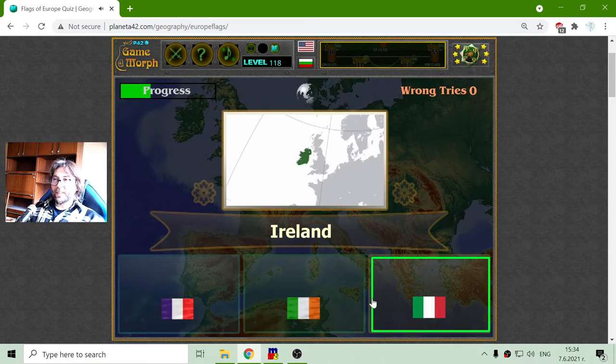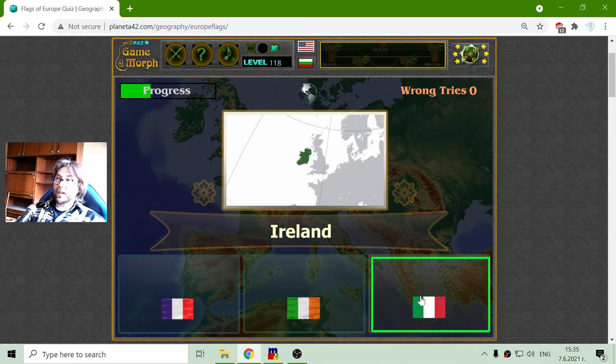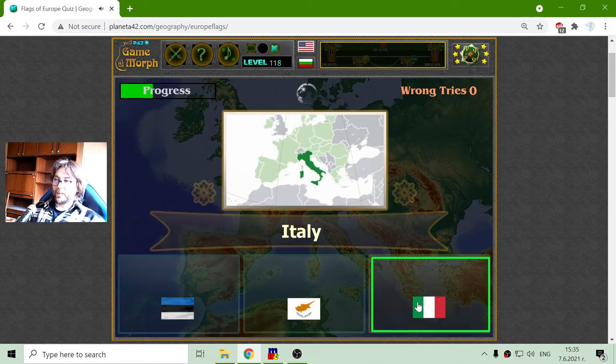Switzerland is Red with the symmetrical cross. Ireland is like the Flag of Italy, but instead of Red they have Orange. And the Flag of Italy is Green, White, Red.